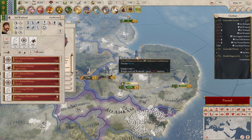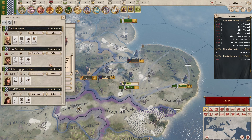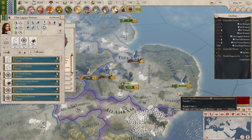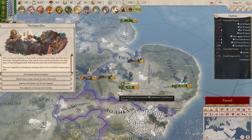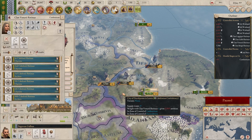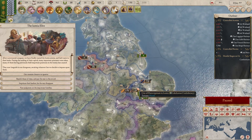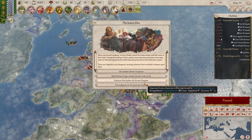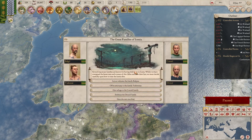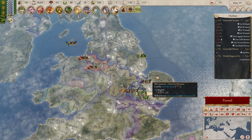I should probably have had those guys on better tactics, but turns out superior numbers do matter. Just head back, that's fine. I'm going to pass judgment and then take all the families. With all the families we can look for upgrades.